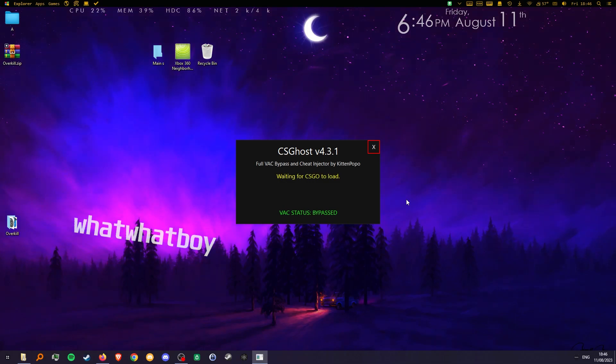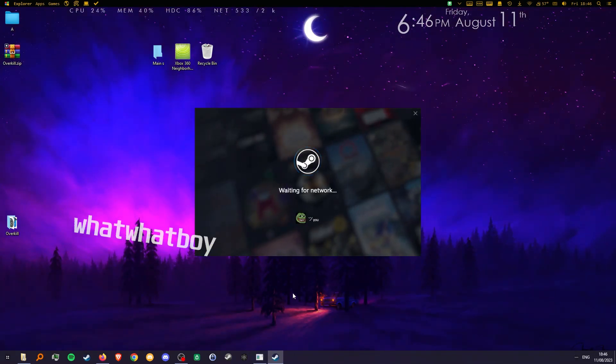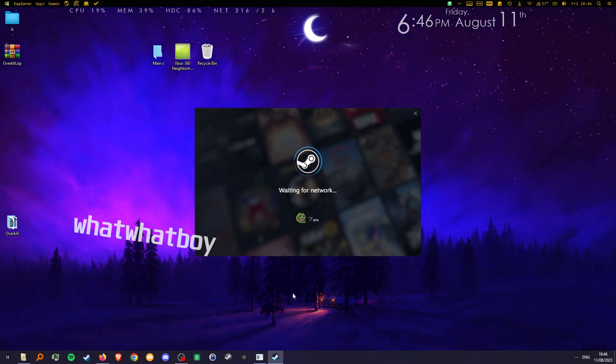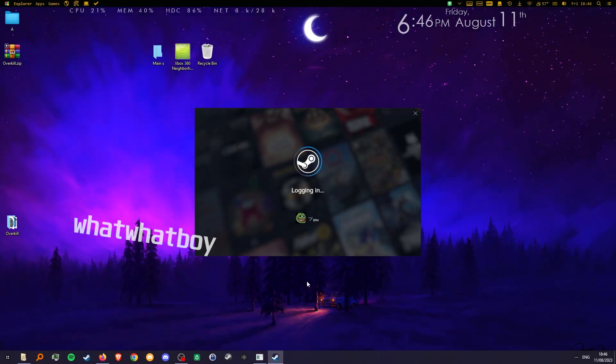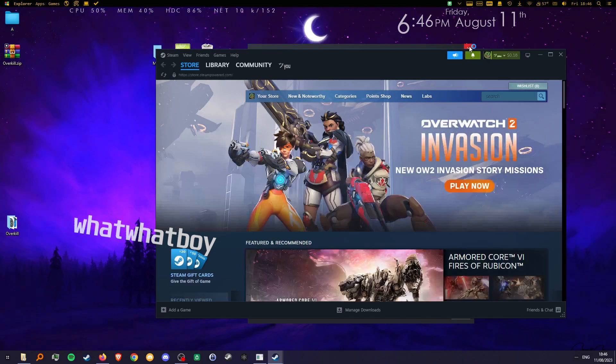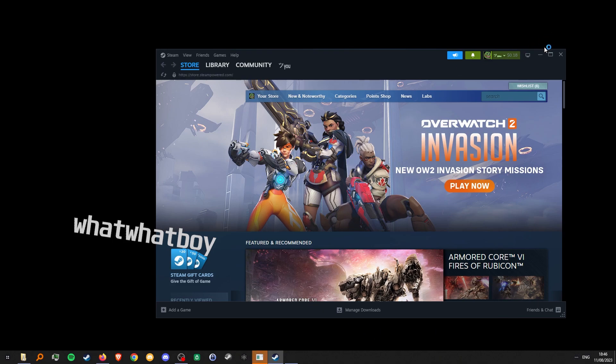CSGO's loader will reopen your Steam and auto open your CSGO. CSGO's also has a VAC bypass, so you can basically use any cheat with it and you will be fine. Your trust factor might go down, but if you are using free cheats in the first place you won't care about that. Just wait until your CSGO is opened.